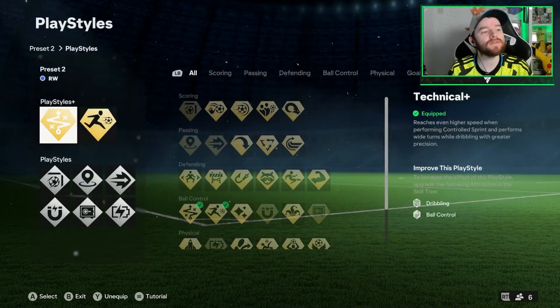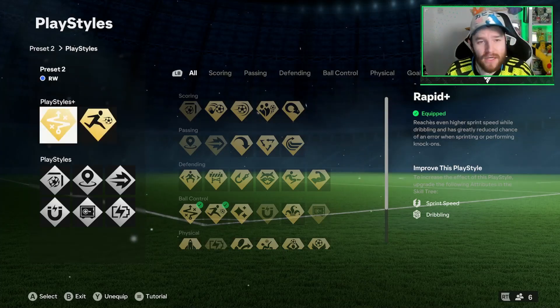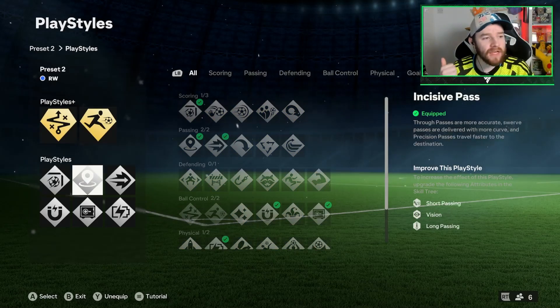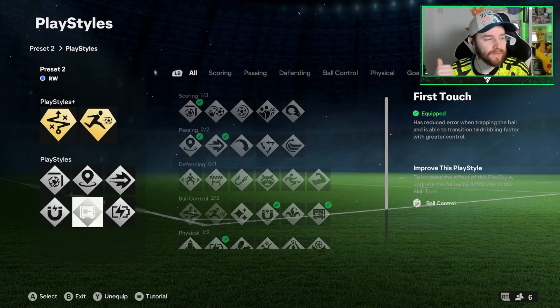We have got ourselves the Technical Plus and the Rapid Plus. If you've seen any of my other builds, you'll know if you're an attacking player, these are what you need to be using if you're going to be playing a small build. We've got the Finesse Shot trait, Incisive Pass, Ping Pass, Relentless, Press Proven, and also First Touch.